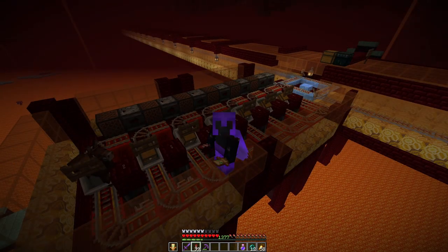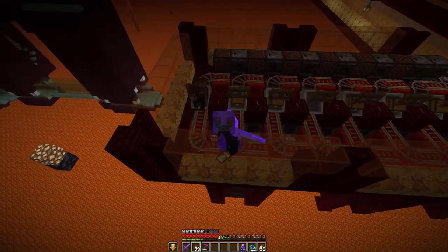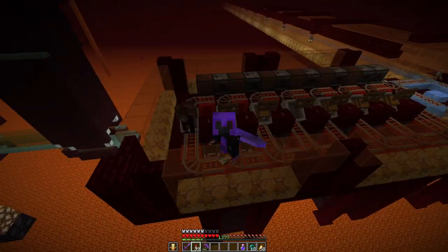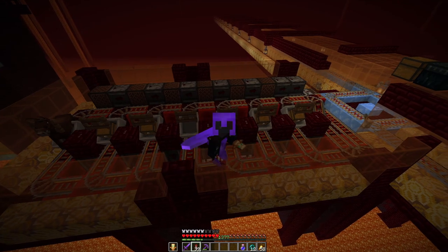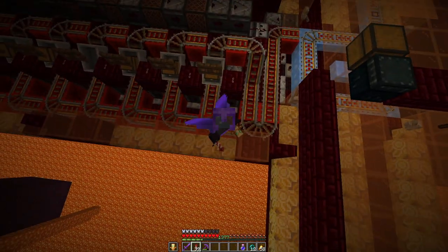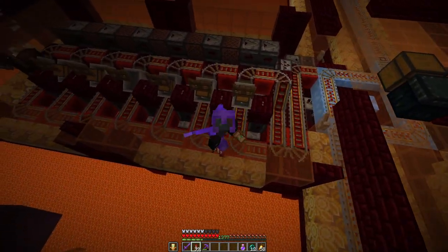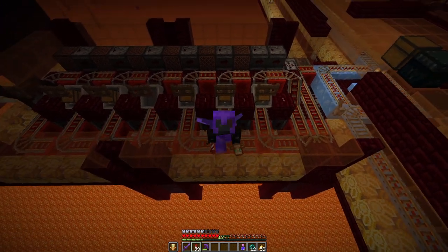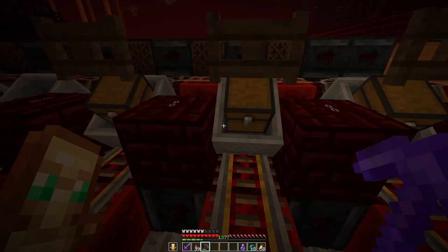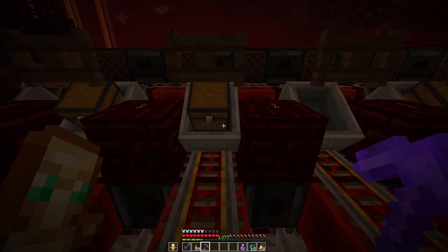Hey everyone, Crumbs here. I finally finished up a new design for my cart station. It is two-wide tileable, only four blocks tall and eight blocks deep. You can expand it or shrink it down depending on how many you want. You need one additional block off to the side for the loading mechanism, and a pulse extender feeding in from wherever minecarts are coming from. It can work with partially filled, completely filled, or empty chest minecarts.